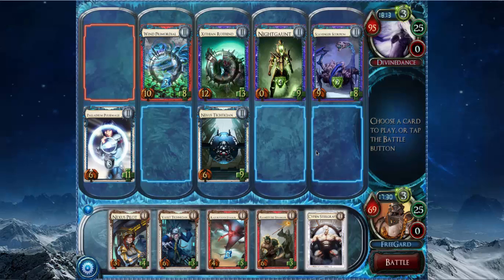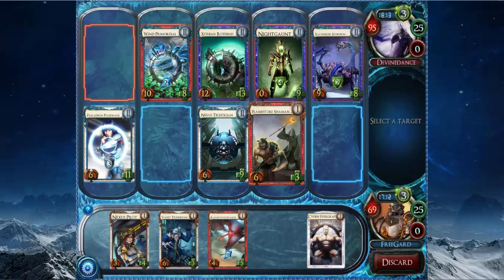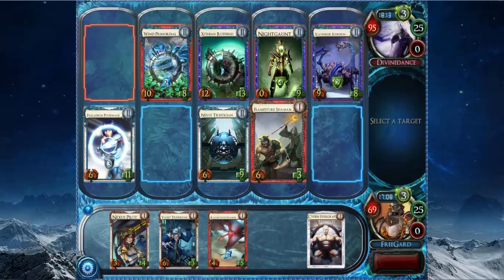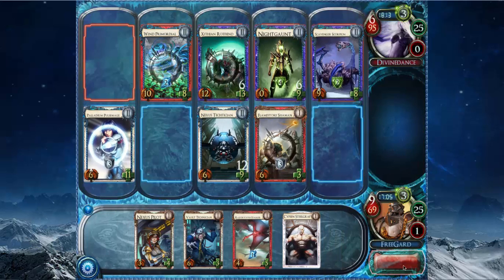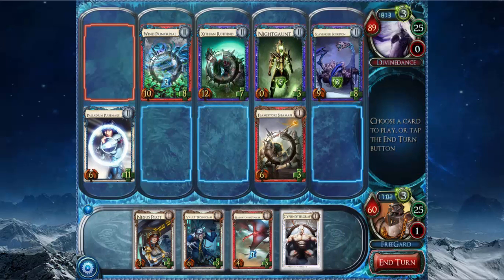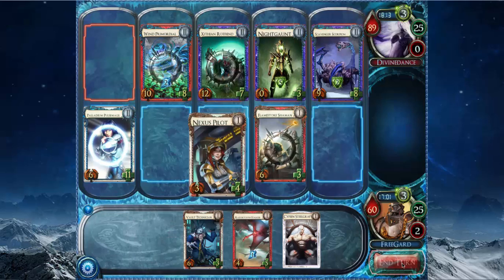Do I need to play a Vault Tactician or a Flamestoke Shaman? They scale the same, right? Well, pretty much. The Flamestoke's a little better. I guess I can play the Flamestoke here just to kill the Nikon eventually. Yeah, maybe. One day. And then attack — get him for 6. And then play the Nexus Pilot over here to kill his Raphine.